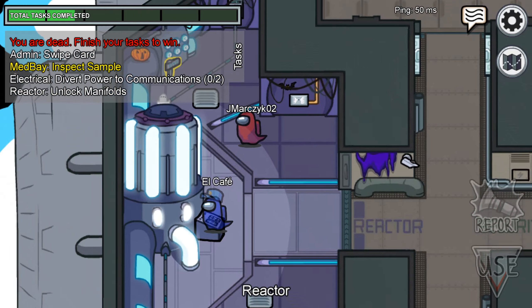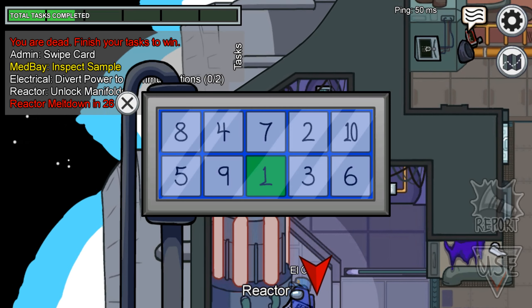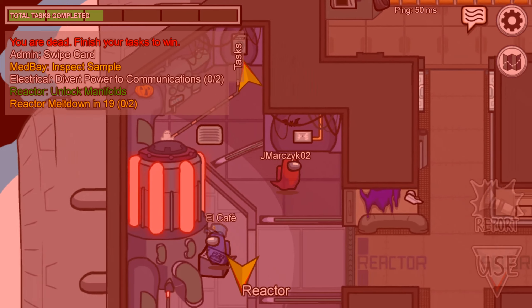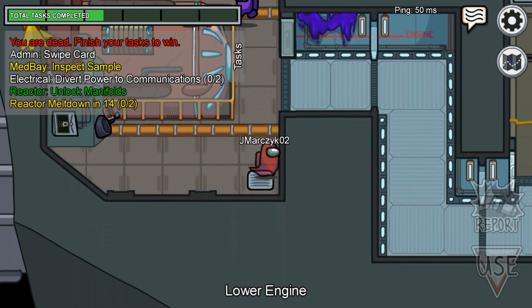Hey, there's someone else who died. Counting down — one, two, three, four, five, six, seven, eight, nine, ten. That's completed. We did that. Oh crap, reactor meltdown. That's not good. Lower engine. Let's see where's electrical — oh, this is electrical. What do we have to use? They've cut power to communications — comms.